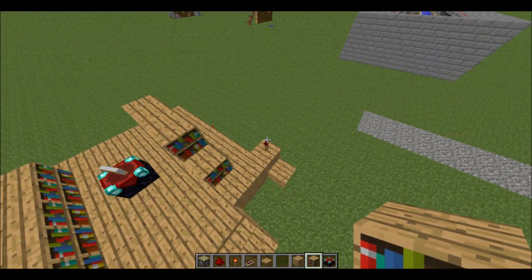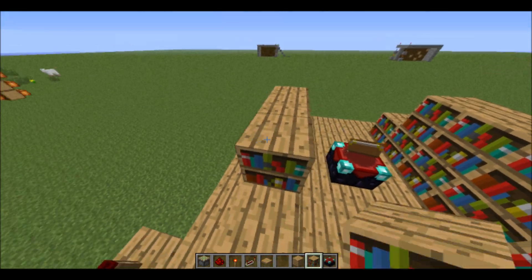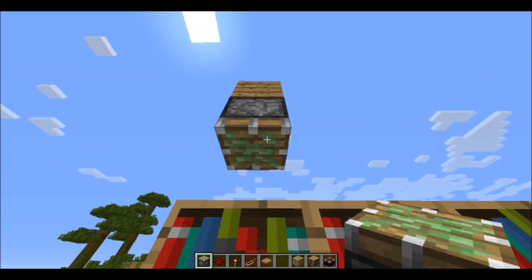When you have all that set up and it's powered on, set up your top layer, and from there you want to go three blocks up, destroy those, and then place your pistons.